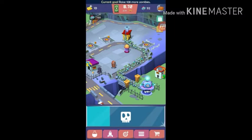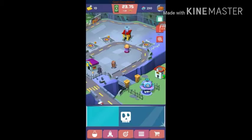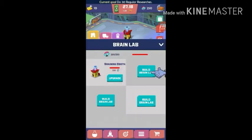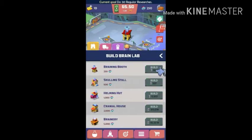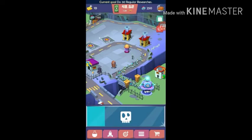Zombies make brains, more zombies, more money. Okay keep making zombies. My goal is to raise a hundred more zombies. Unlock brain labs to add more zombies. I said unlock, don't press this. How do I upgrade it? Oh, that's a brain lab - more zombies, breathe, let the generator cool down.